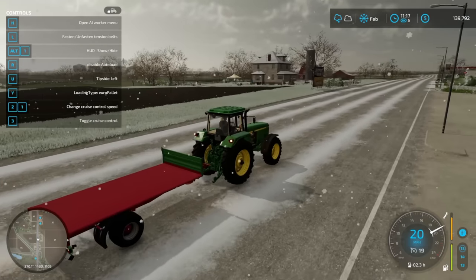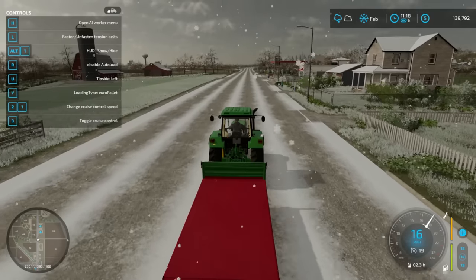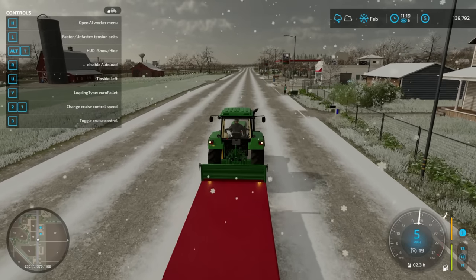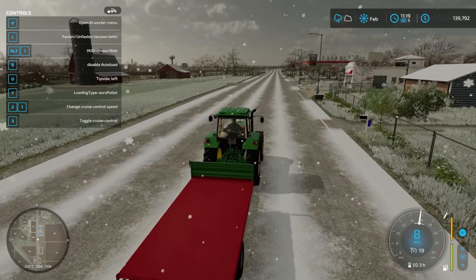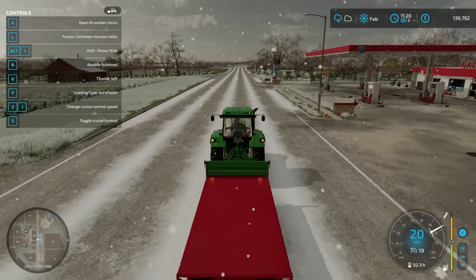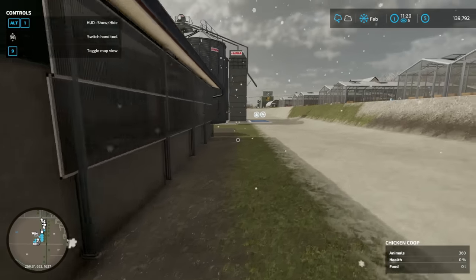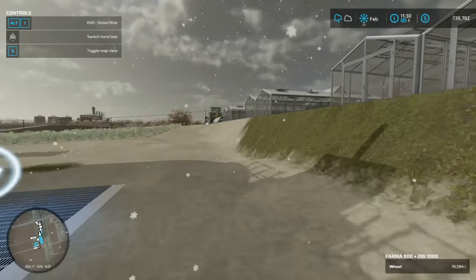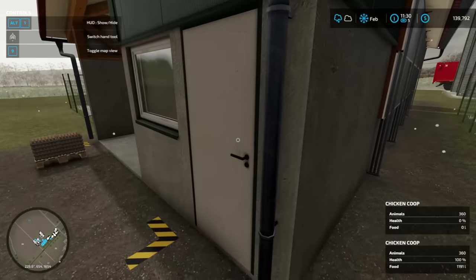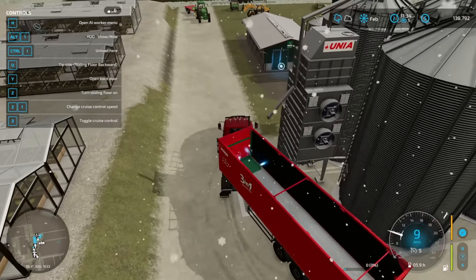Let's try this bad boy out. There's a 'disable auto load' option, loading type: euro pallets, liquid tank, big bag, euro pallet — I think euro pallet is what we want. I believe this will also grab honey — it grabs anything, I think. We'll find out. Oh god, the chickens have no food! Hungry chickens! Let's go, gotta get these things rolling. Can't believe those chickens are already starving. They go through a lot of wheat. I think we need to get a smaller trailer for feeding the chickens.